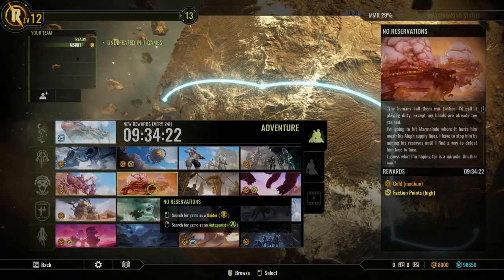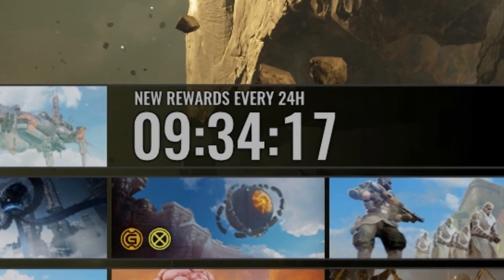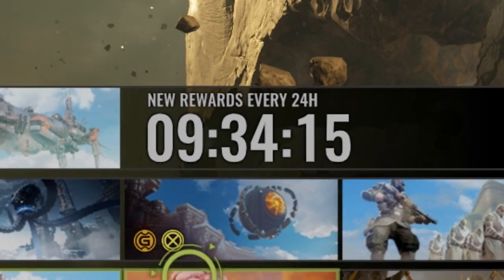Let's now talk about the new rewards system. The Adventure Mode — that grid featuring all the missions over the Broken Planet — will have a whole new dimension. Each mission now includes some extra rewards players will be able to claim. You select a mission, play through it, and get the reward. You will notice a countdown indicating the time you must wait for a new reward to appear. This is how you unlock new blueprints, extra gold rewards, etc.